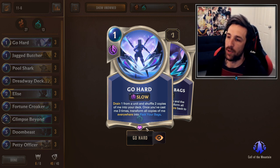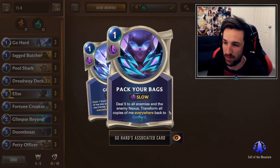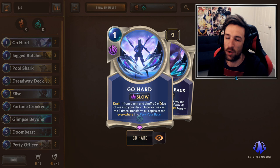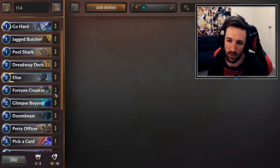So let's go over the card summary and we'll talk about Go Hard specifically here, because this is the card that the deck is built around essentially. Go Hard will drain one from a unit and shuffle two copies of me into your deck. Once you've cast me three times, transform all copies of me everywhere into Pack Your Bags. Pack Your Bags is kind of nuts — it deals 5 to all enemies and the enemy nexus, then transforms all copies back into Go Hard. So basically this deck wants to draw lots of cards.